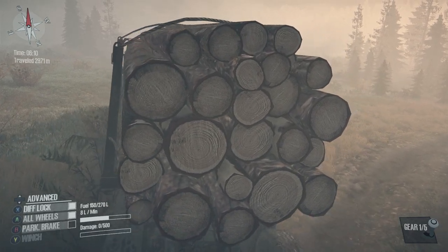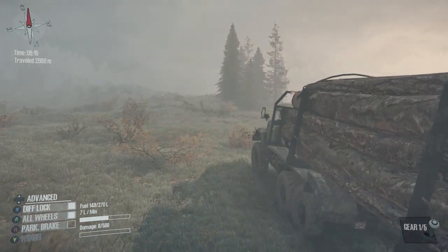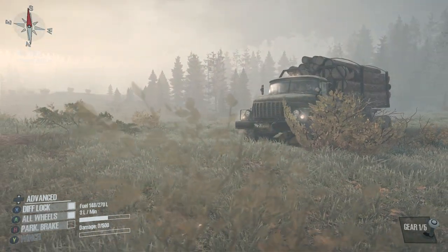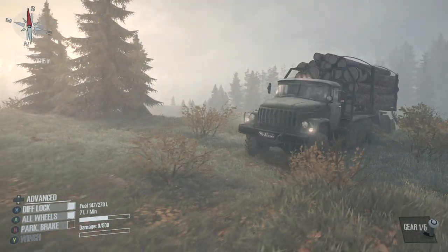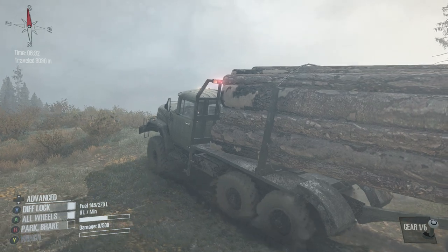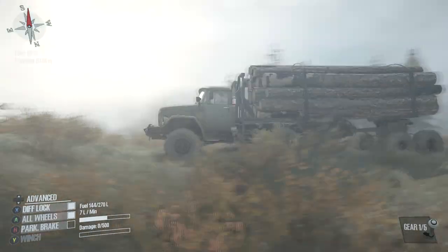Hopefully not tip my log trailer over because it almost happened again. I started my PC let's play on Island and in the first few minutes of hauling a log trailer I tipped it over. There was a super surprising mud hole you didn't expect — the mud was way deeper than expected and the whole left side of the truck just dropped immediately. But like, you just gotta throw the truck in there, you really don't expect them.